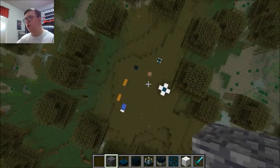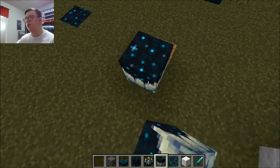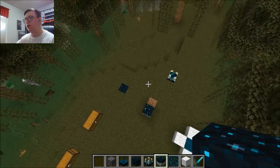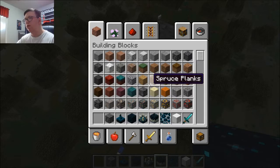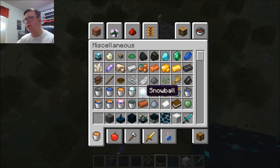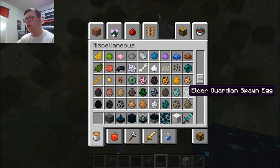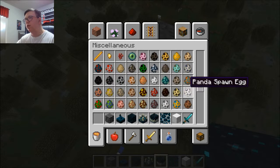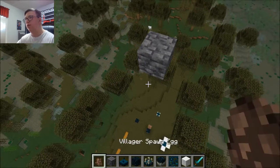What I'm going to do now is put the Sculk Catalyst here. I believe that is enough to make a mob die. What I'm going to do is basically turn this villager into Sculk.